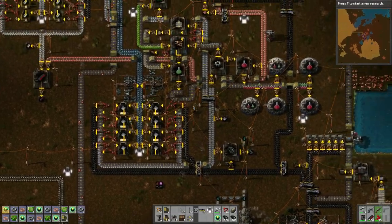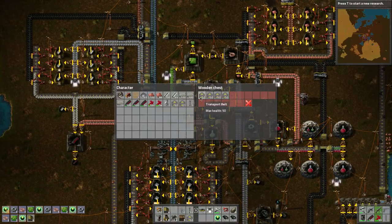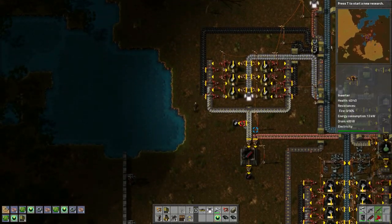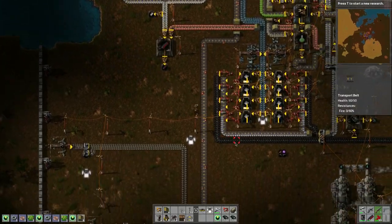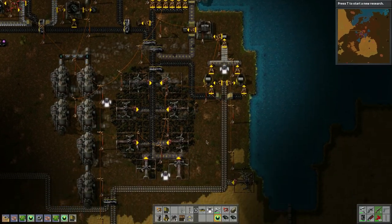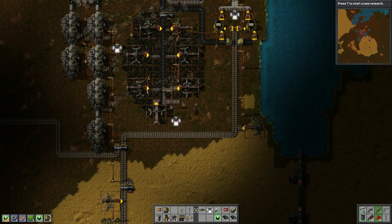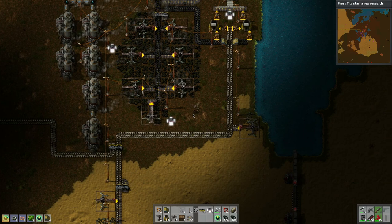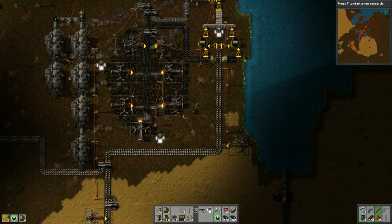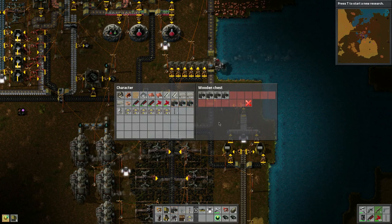Let's grab all the belts and reconnect that - that was stupid. What I want to do is also grab some walls since there's still a lot of resources in the one they're attacking. Is this one done? Yeah, this one's done so we can take this belt out. There we go - okay, I think this is getting backed up. Let's grab some walls, we've got tons of walls we can use.